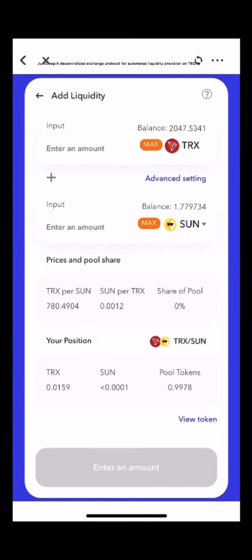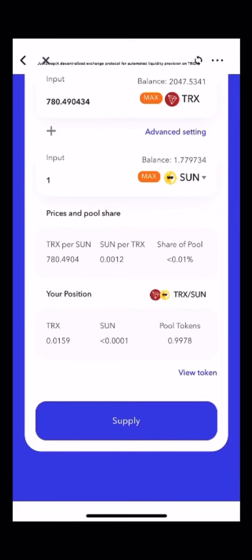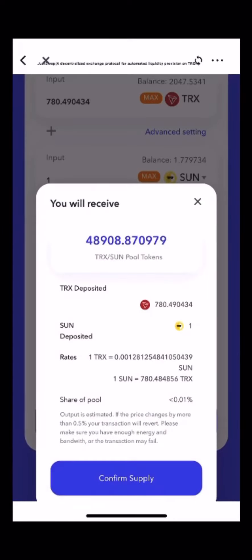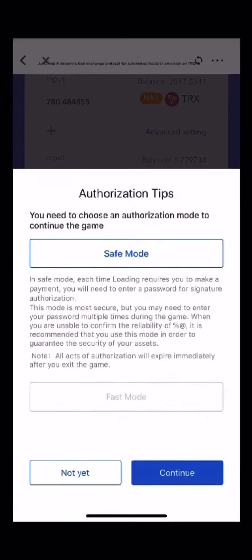When you reach this page, type in your amount. I'm going to type in one SUN token, which is roughly 781 TRX. Once you do that, click on 'Supply', then 'Confirm Supply' — that roughly equals about 448,908.